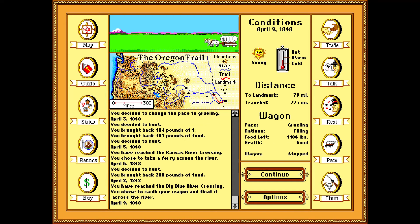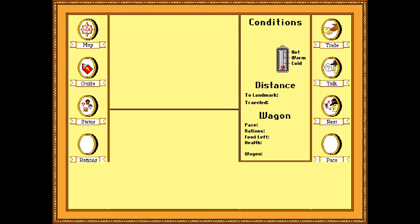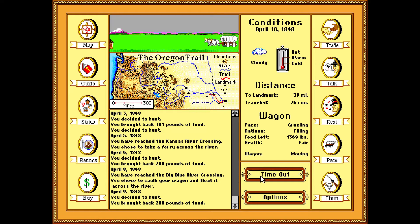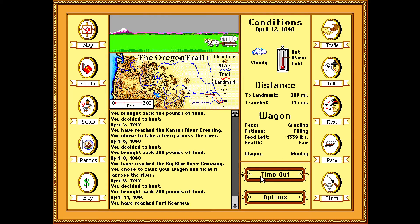Let's do a little bit more hunting. Hopefully being on the other side of the river kind of changes things. We got another 200 pounds of food. Since we passed that fort — Fort Kearny or whatever it was called — maybe that's a new hunting spot, so let's do some more.